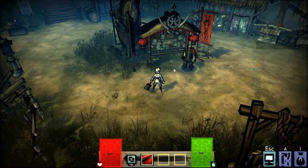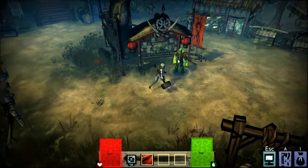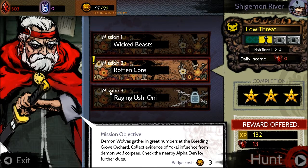Hey guys, welcome back to part 2 of my closed beta gameplay for Akanero Demon Hunters. Like I said in the last video, I was mostly going to be working on missions, so that's what I'm really going to do. Let's get down to it. Right now we're going to start off with mission 2, which is called Rotten Core. It's about Demon Wolves gathering great numbers at the Bleeding Grove Orchard. Collect evidence of Yokai influence from Demon Wolf corpses and check the nearby Alpha Den for further clues. So I guess I'm going to have to take out a few more Alphas — let's get started.